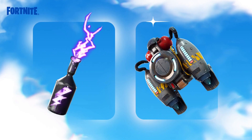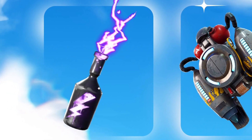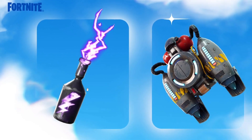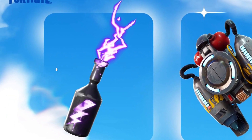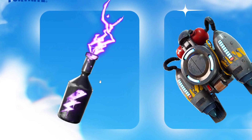Next we have a mobility item and a survivability item. The first one I believe is called the storm flip. Basically you throw this at any zone, and if the storm is there it will create a safe zone inside the storm. Think of the heat shield in Apex Legends — you throw it and you survive inside the storm for a certain amount of time inside the dome created by this item.